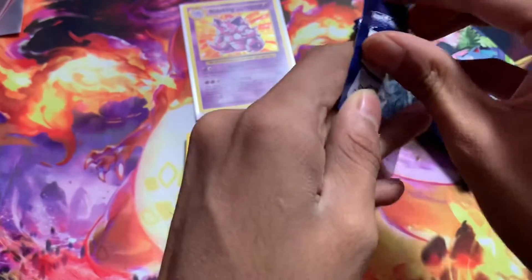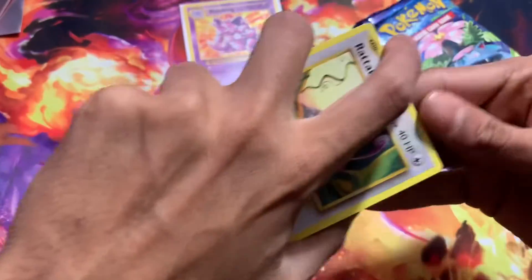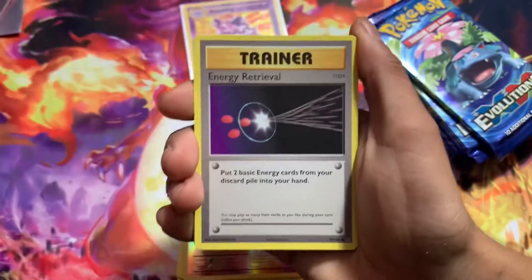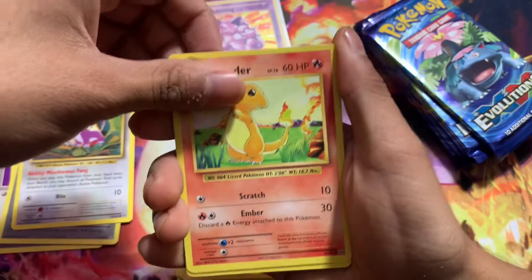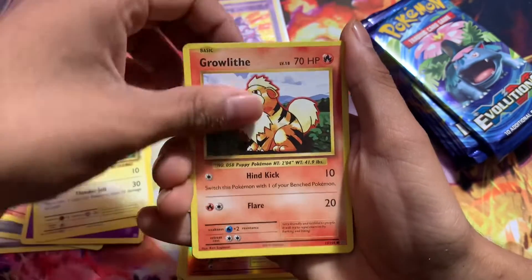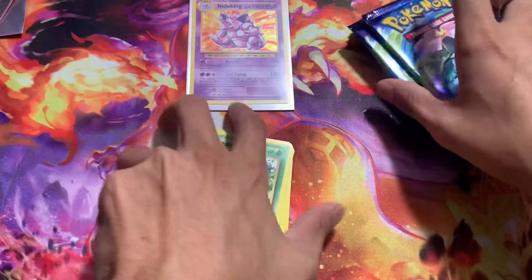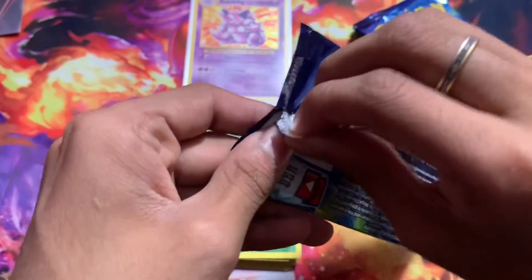My heart is racing. This is the closest we get to base set. Obviously if we ever hit 10k on the channel... I was not supposed to see the code card there. We got Energy Retrieval, Nidorino, Energy, Rattata, a base set-looking Charmander, Psychic Energy, Pikachu, Growlithe, Reverse Tangela, and a Beedrill non-holo. If you guys want anything from this set, click the link in the description for my eBay. Sorry if I'm fumbling — I'm very nervous opening this.